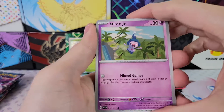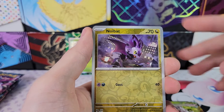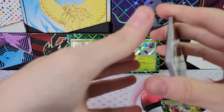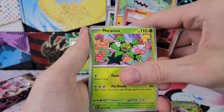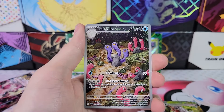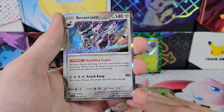Codes for you as always. We've got Barboch, Lechonk, Lantern Reverse, Noibat, Wubat, and Mimikyu. Nothing cool yet. Tandemouse, Maractus, Mimosa's Backpack, Artisan, Reverse Maractus, and Wugtrio. Man, this set gives out Wugtrios left and right — I've pulled four of those. Revavroom.